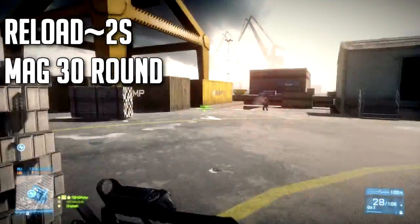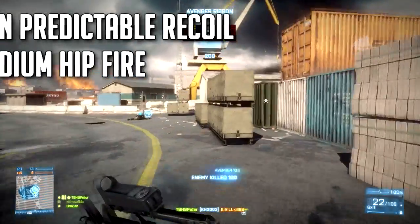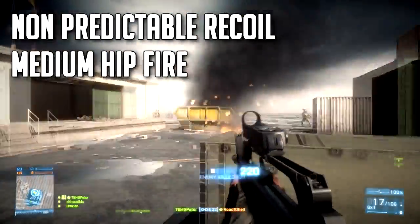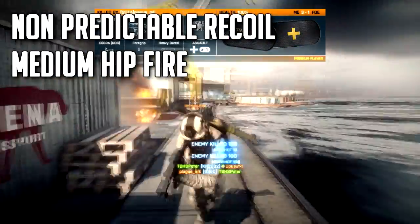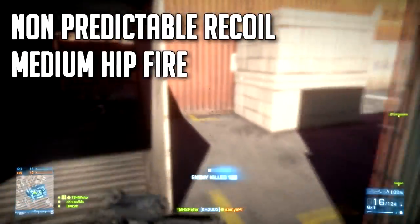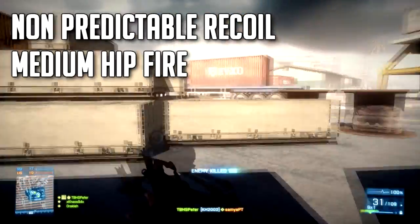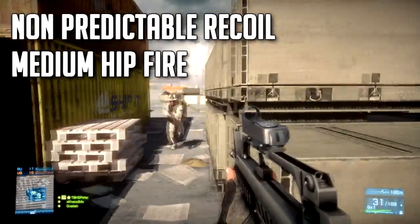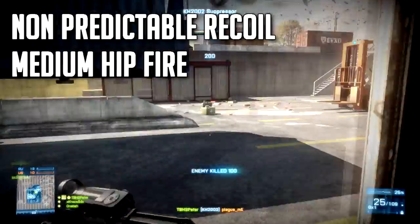Nothing too fancy there, nothing special. This weapon's recoil is actually not very predictable when you use it in burst mode, but when you actually have the foregrip on it, it kind of helps you out a little bit, because the foregrip will help you with this weapon's side recoil. This weapon actually has more side recoil than vertical recoil, which is kind of weird, because it makes the recoil a little bit unpredictable and it just makes the weapon feel kind of weird.